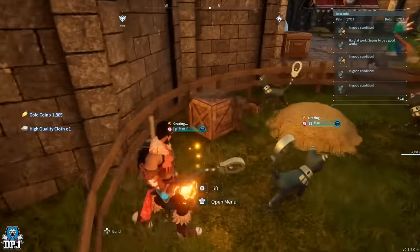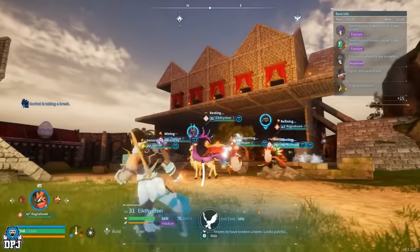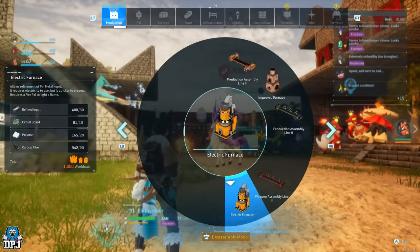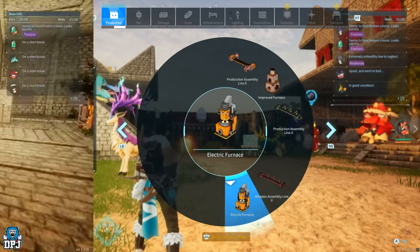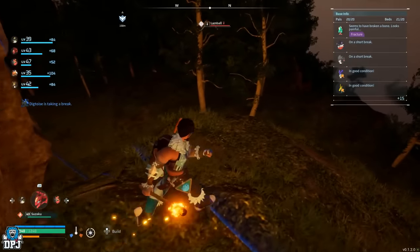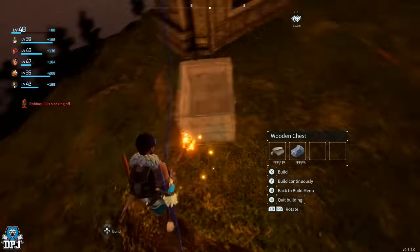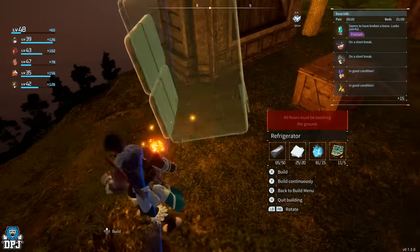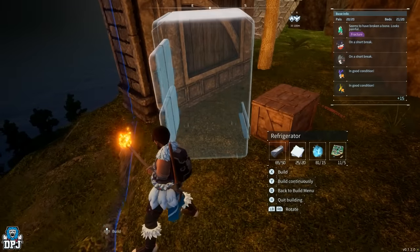A couple of older glitches that definitely still work - we have the duplication glitch. This is one where you can duplicate more or less any material in the game. How it works is: you build something with the required materials, place the item down, cancel it, and you double up and duplicate the materials required to craft it. This works with literally anything you can place down on the floor. To do this, you need to have a base, then go to the outer edge - that blue circle. Build a storage box on the inside of your base, inside that blue circle.